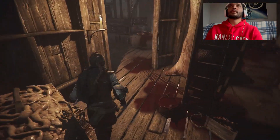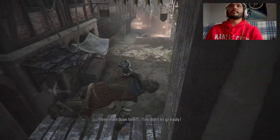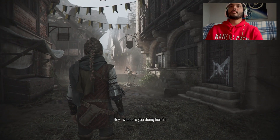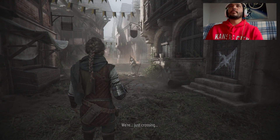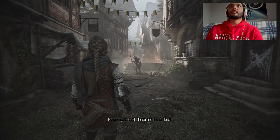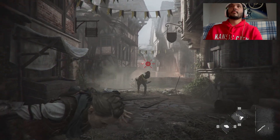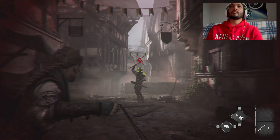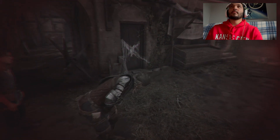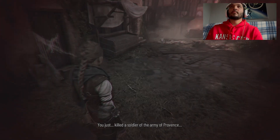There's a knife right there. Three more down here — they didn't let go easily. Who knew? A soldier! What are you doing here? We're just crossing. No one gets out — those are the orders. Wait, no. You should be dead. He's going to throw — Amicia! Oh Lord, that was so close. You just killed the soldier of the army of Provence. I know. Why did he attack us?